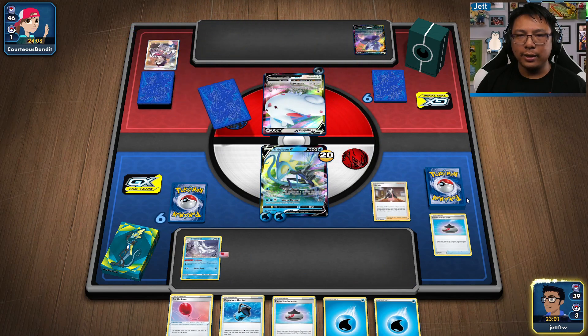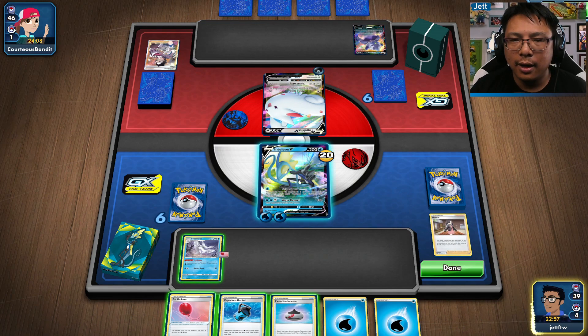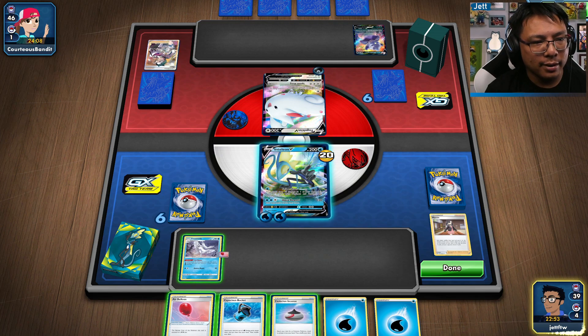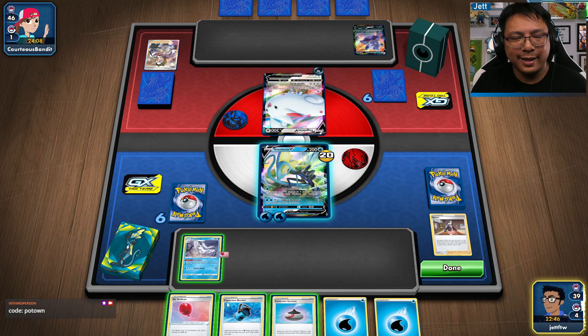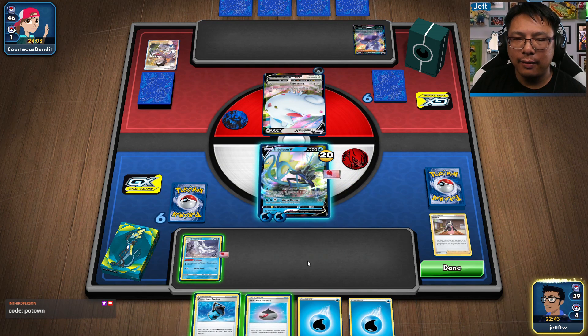In case anyone's wondering, no, I don't have any sort of affiliate deal with Potown Store. There is a code though — I think if you use the code 'potown' you save five percent. I swear I don't work for them. Evolution Incense.